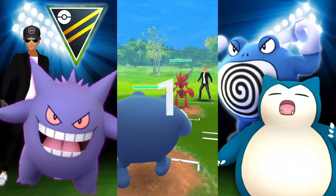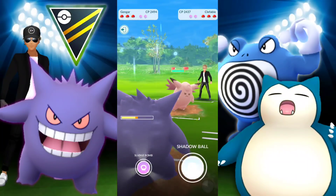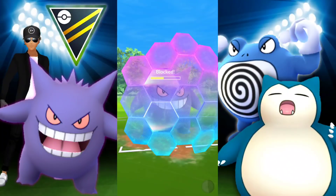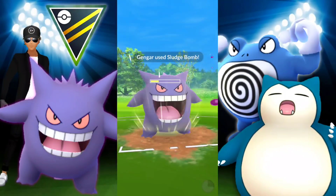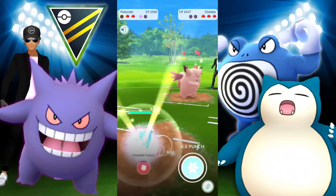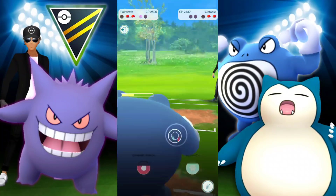We're met with a Chesnaught lead — they're going to have to switch. They go into Klefable and we go into Gengar. A little bit of lag. We go for Sludge Bomb — that would certainly take it out. We have a lot of energy from the lag, so we can hit that Sludge Bomb quite quickly. They commit two shields. I go in with Poliwrath for Ice Punch. A couple of quick moves bring us dangerously low — don't like that. We have one shield.